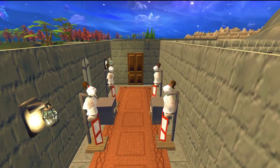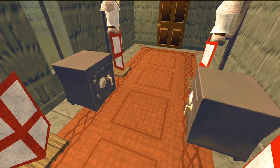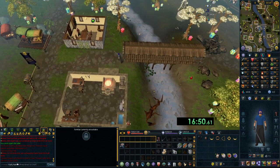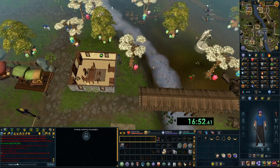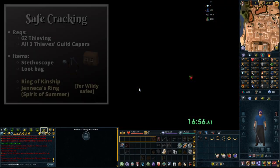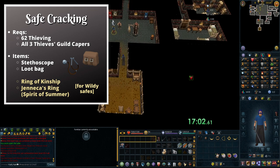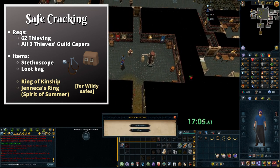Next up we have safe cracking. It's not only a good way to get money, but it's also semi-AFK and great thieving experience. In order to do this method, it will require a decent amount of preparation. The first requirement is level 62 thieving, which can be attained rather quickly since thieving is a very fast skill to train. Once you've done that, you'll need to do the Thieving Skill Caper, which is a series of mini quests.